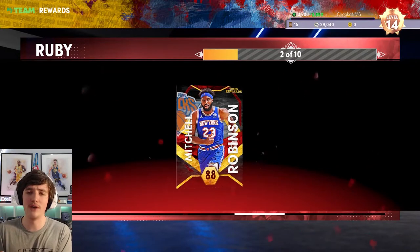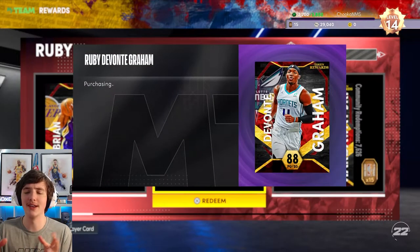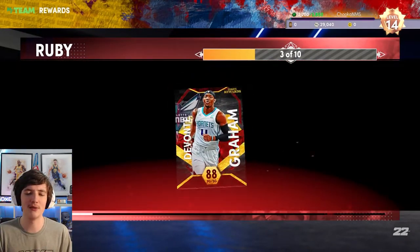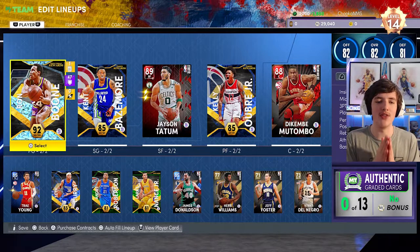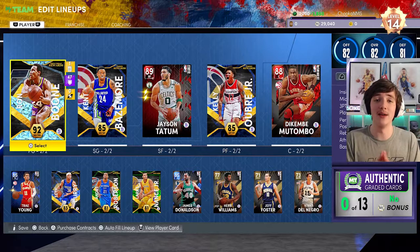Mitchell Robinson for domination — I just want him inside as an inside presence. Devontae Graham — pick him up as well, very nice jump shot. Here's an updated look at the lineup: Ron Boone, Kent Bazemore, Jason Tatum, Kelly Oubre Jr., and Dikembe Mutombo. I am loving this so far. I will also add Kevin Love to this lineup, but so far we're doing very well.